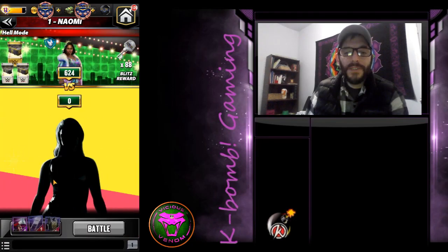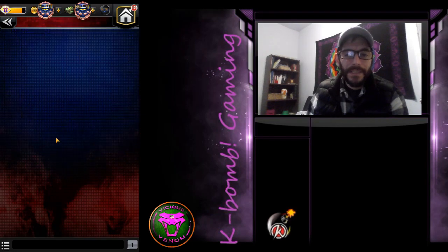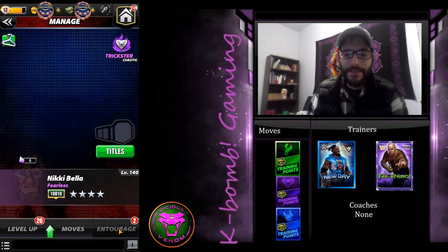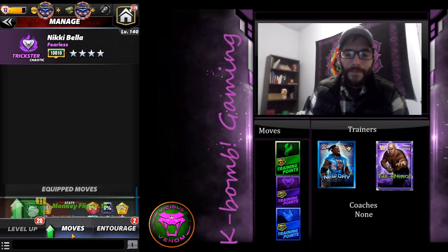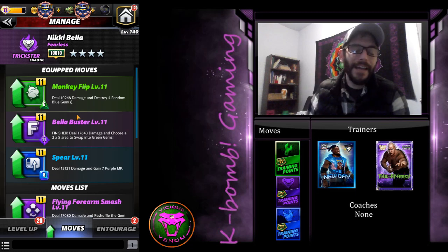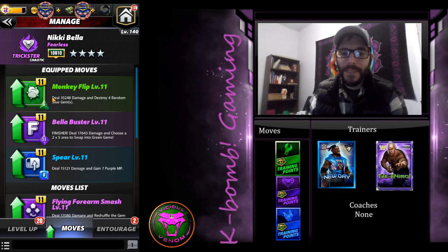Let me just show you Nikki Bella's setup that I like to use. First off, her moves — the monkey flip, which is green, purple, and blue. This is an excellent, excellent recycling system of moves. I've got the monkey flip, which deals ten thousand two hundred forty-eight damage and destroys four random blue gems. And then the Bella Blast Buster, which is my finisher.